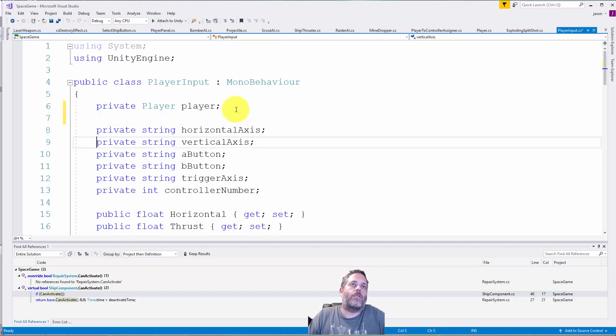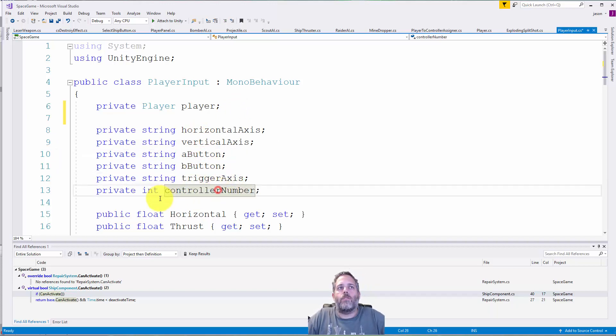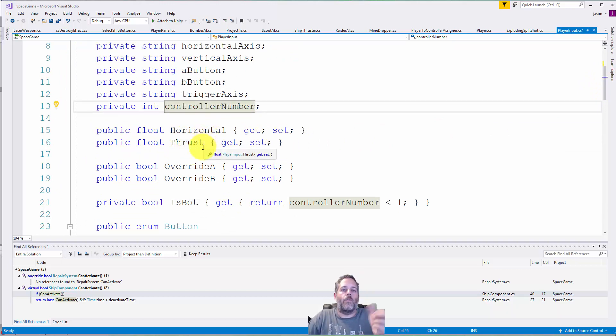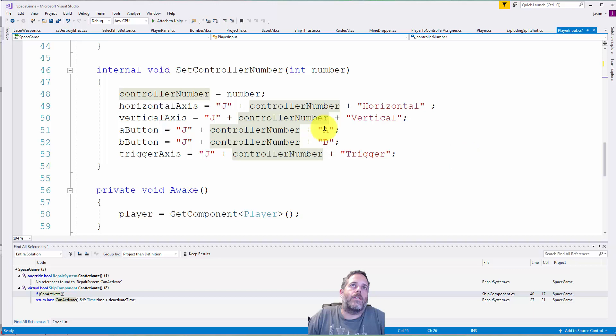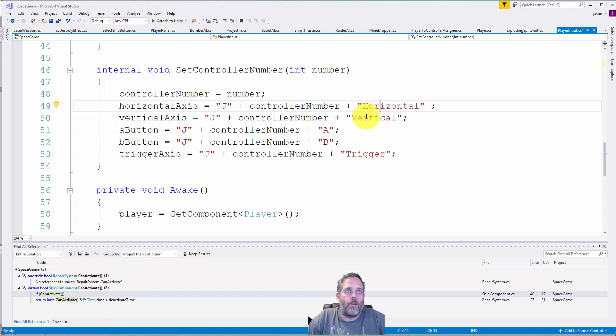The core of PlayerInput is we keep track of some axes — horizontal and vertical — as strings for the axis names, strings for button names, and an integer for the controller number. There are properties to read out thrust and horizontal movement (rotation). What eventually happens is a mapping script calls into the player to assign it to a controller, then the player sets the axis string to something like 'j1 horizontal' or 'j1 vertical' based on the controller number.